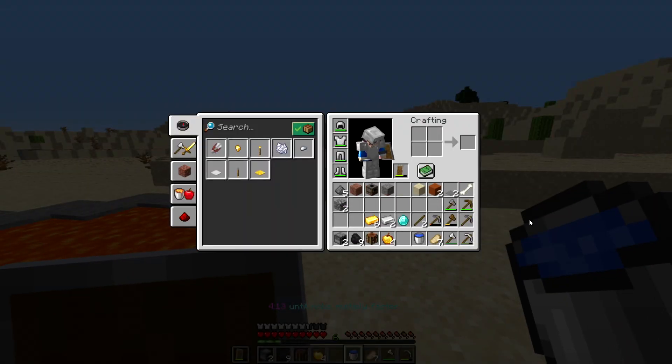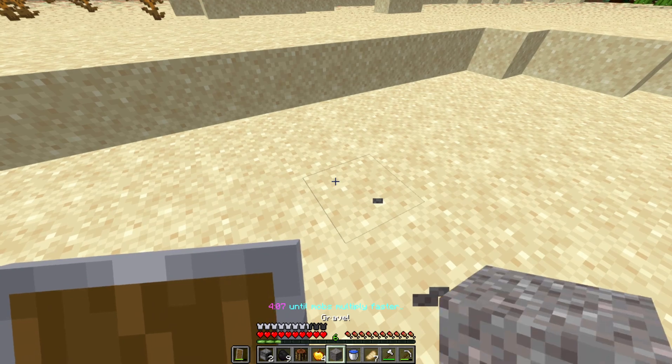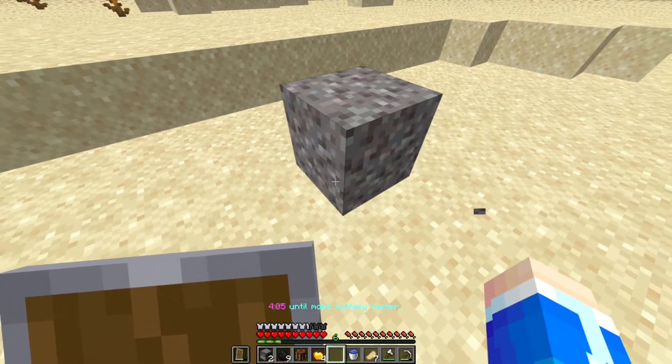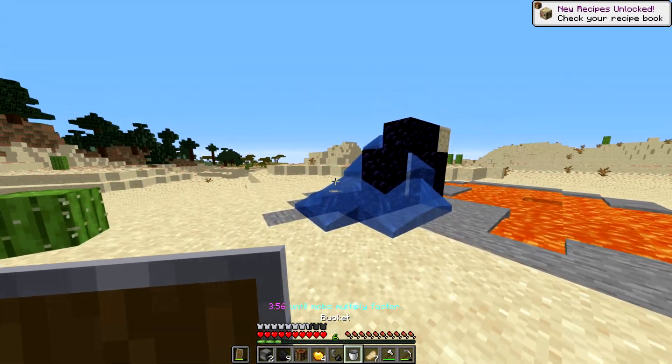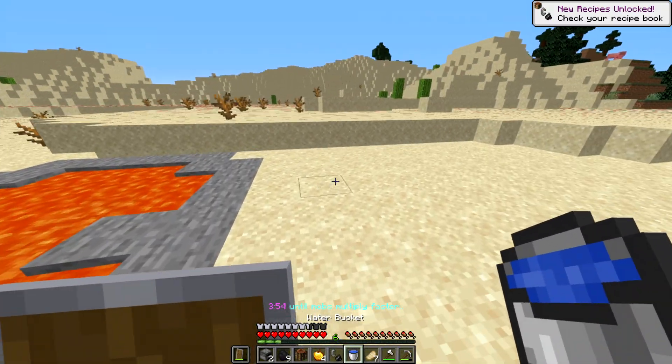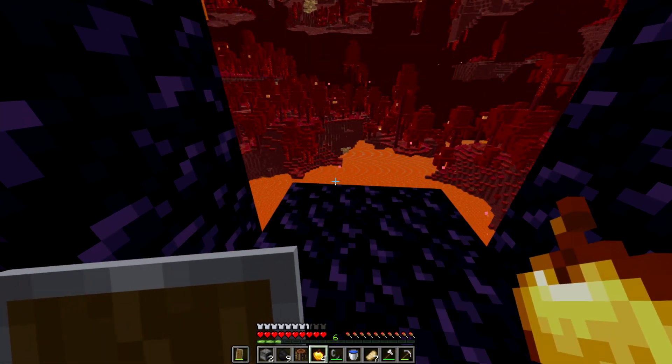Portal built! I need flint though — we have one gravel, give me luck. We got it! Flint and steel made. My water is glitched, let me grab that and let's go to the nether.